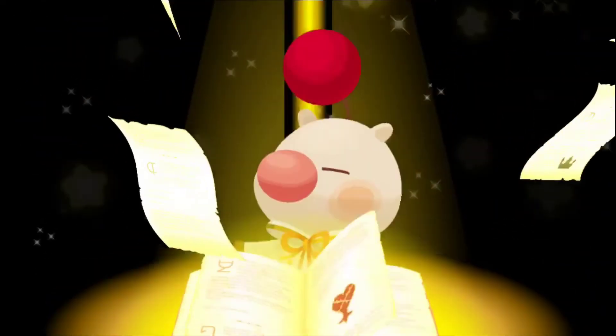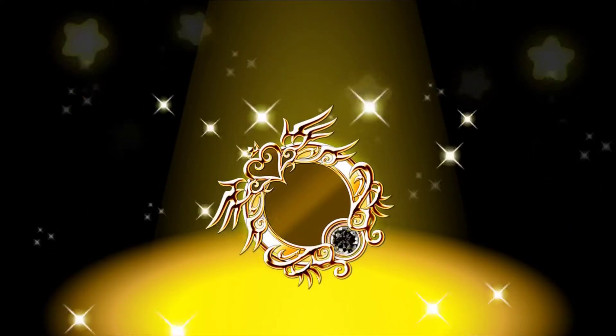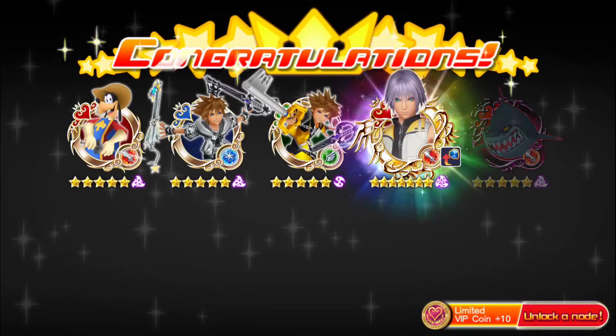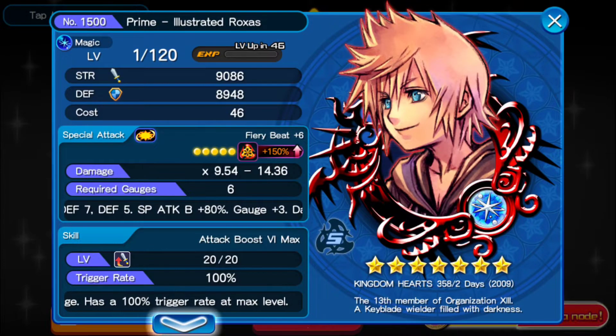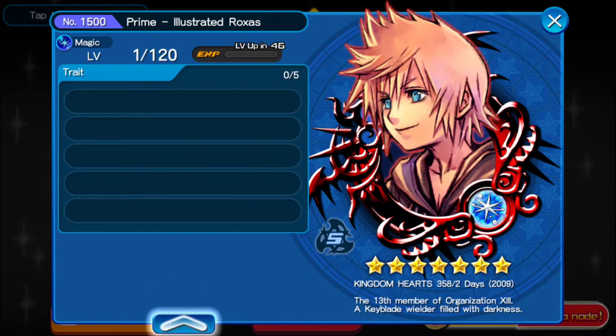Alright, one more and we should have Roxas Prime. Here we go, the last final pull. There's the tray and Roxas, another Riku - attack boost 6, sweet! I don't have to worry about using one of my traits now, nice.